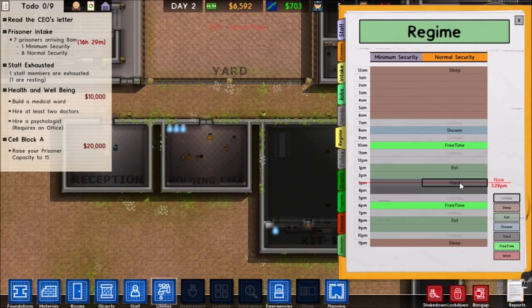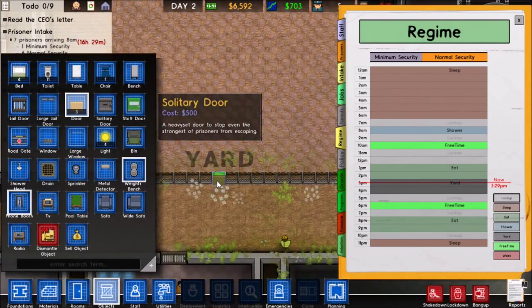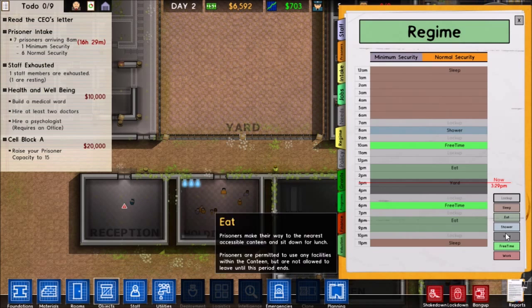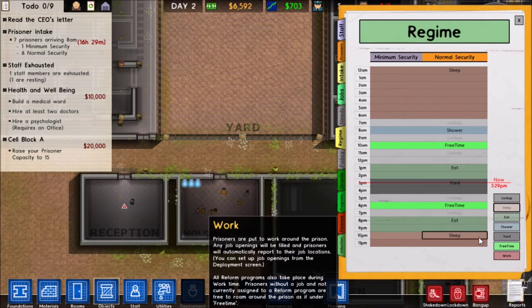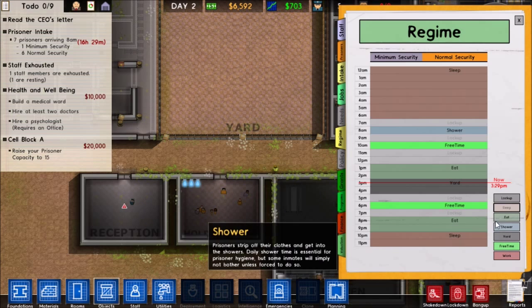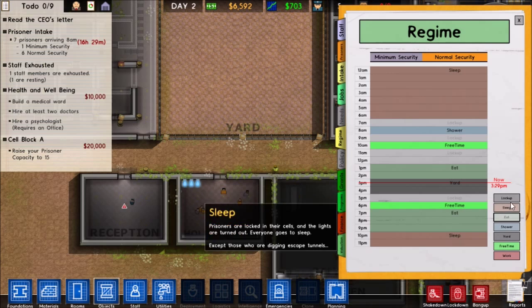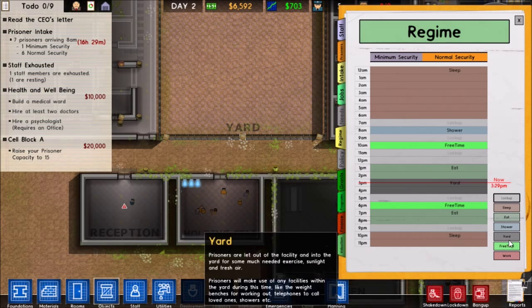Let's take a look at our regime. Also let's put a door right there. They're going to go to bed one hour earlier, eat earlier, and they'll have lockup at 12.